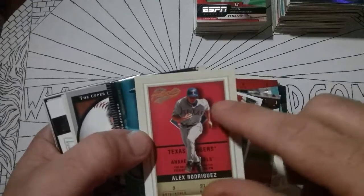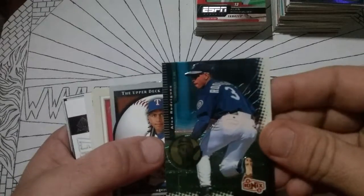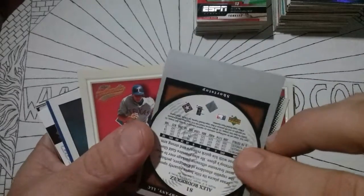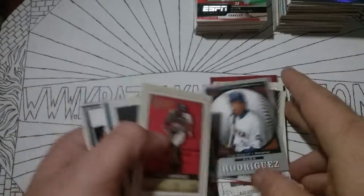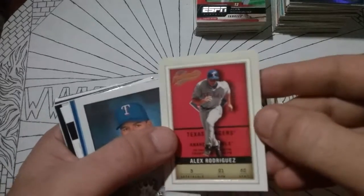Absolute Baseball — nice little raised border edge there. Different Ionics — very nice. Upper Deck Outstanding — I love these cards. Nice little layout, nice color contrast. Nice and laid out. Another raised border Fleer.